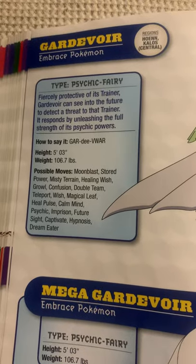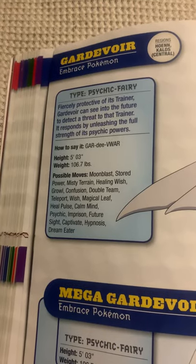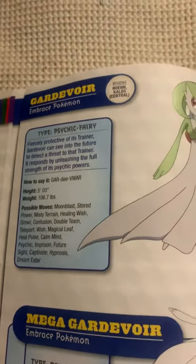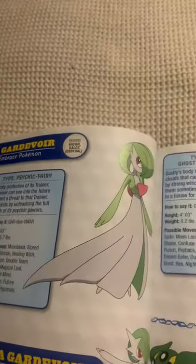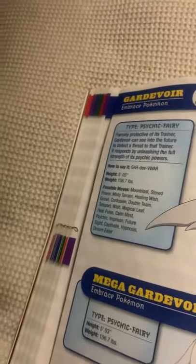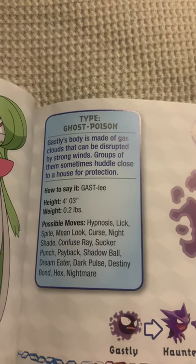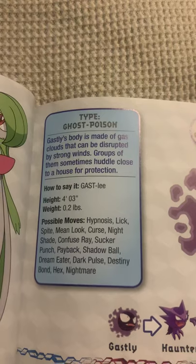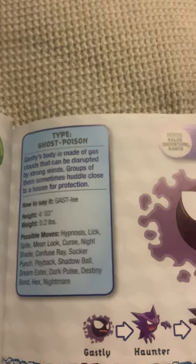Gardevoir, the embrace Pokémon. Fiercely protective of its trainer, Gardevoir can see into the future to detect a threat to that trainer. It responds by unleashing the full strength of its psychic powers. Maybe instead of the embrace Pokémon, it should be called the loyal Pokémon. Gastly, the gas Pokémon. Gastly's body is made of gas clouds that can be dispersed by strong winds. Groups of them sometimes huddle close to a house for protection.